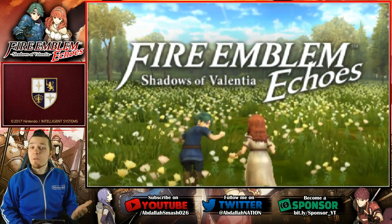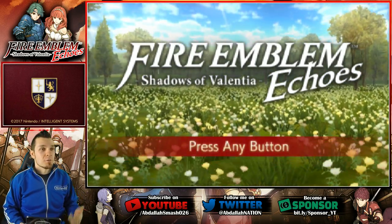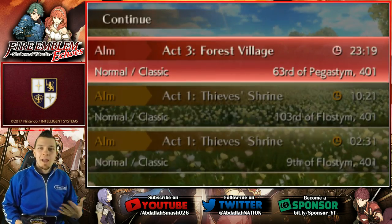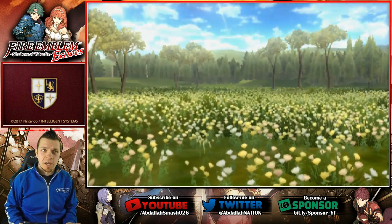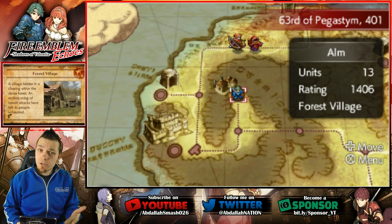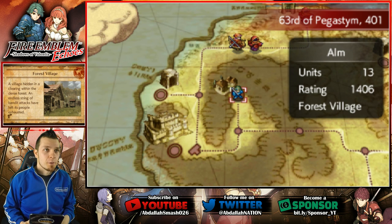Welcome back everyone. It's Abdallah here with another exciting episode of Fire Emblem Echoes for Nintendo 3DS. Today's episode is all about finishing up Act 3 as far as Alm's side goes. There's a brand new dungeon that we want to explore and I'm pretty excited for it. So if you guys are too, smash that like button, share the video with a friend. Let's go!